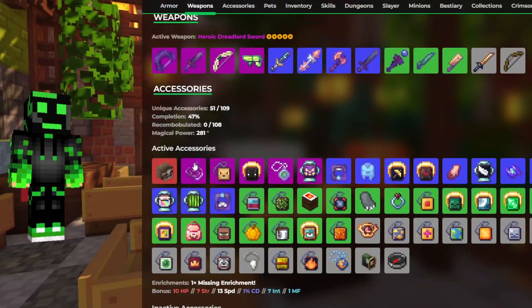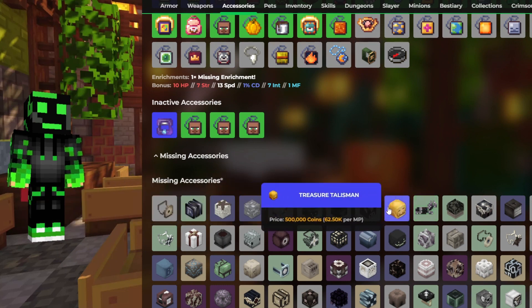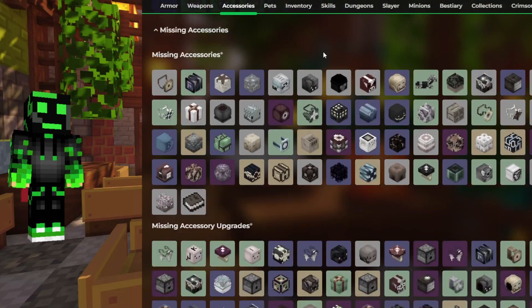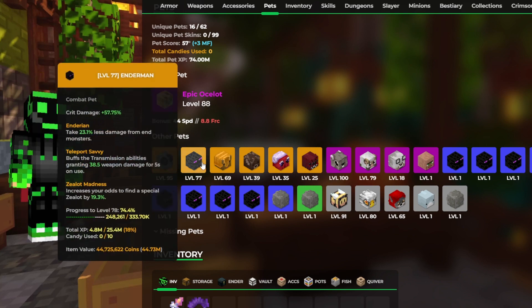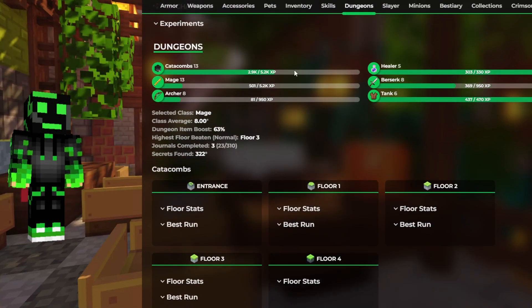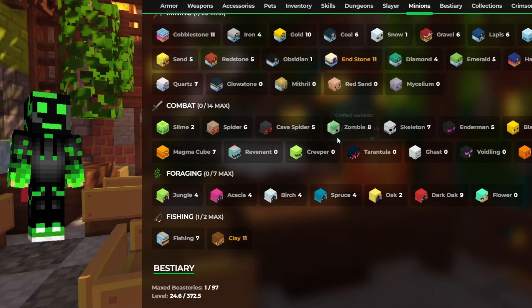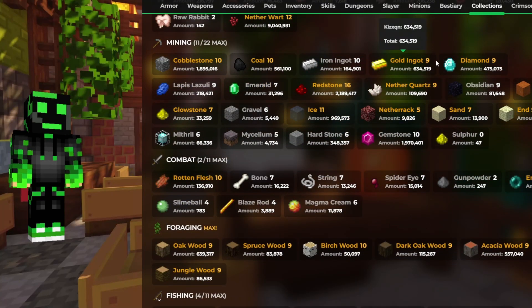Decent armor. I would try to get Shadow Assassin, of course. Some decent talismans are missing — definitely get some of these, and some are really cheap to get, especially on an Ironman. You can get this one pretty easily, and this one too. If you just played the Rift. Epic ocelot pet — you have a decent amount of pets. You dropped an Enderman pet, that's crazy. Total tree cap — I can definitely see that you like to forage. Heart of the Mountain tier 6, one of the better ones we've seen so far. A really decent catacombs, although I would get it up to 14 and higher. Try to get into slayers a bit more and get some of these better minions. This profile is pretty decent — just keep going and you should get there eventually.